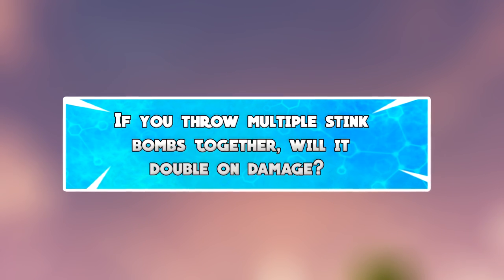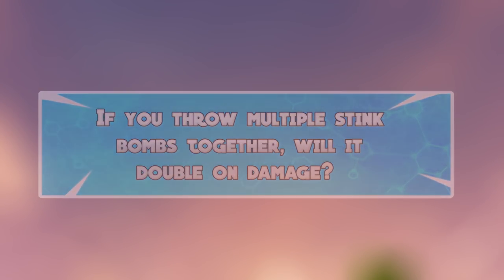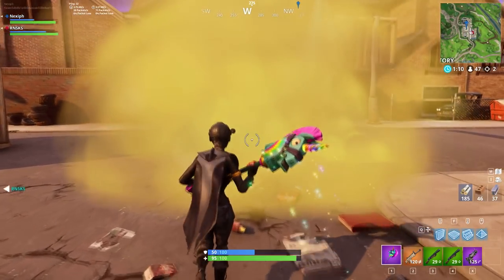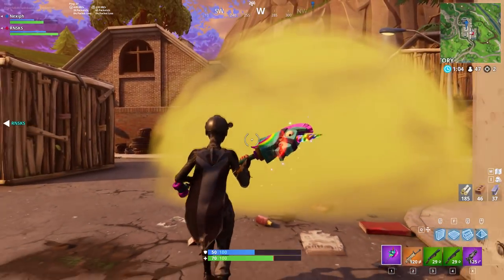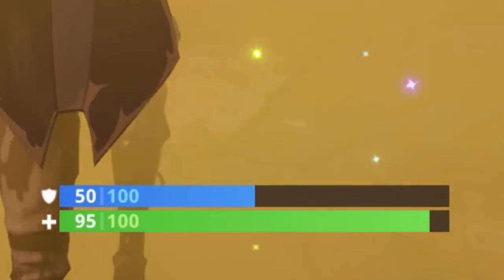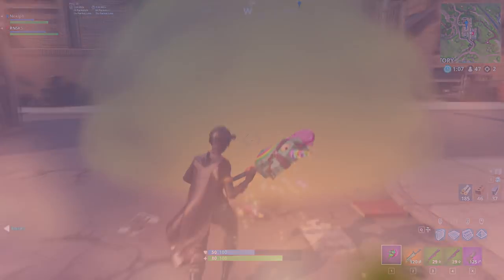The next myth was: if you throw multiple stink bombs together, will it double up on damage — meaning if you throw 2 stink bombs will it do 10 damage per second rather than 5? When we tested this, after throwing 2 right next to each other it wouldn't do 10 damage at a time, it would still do 5 damage at a time but it would be twice as fast, so I guess it kind of counts. If you get stuck in the middle of 2 or even 3 stink bombs, it will be deadly.